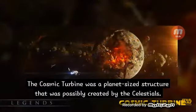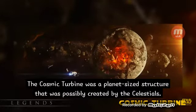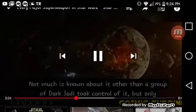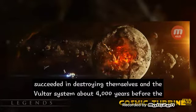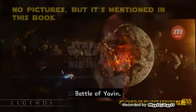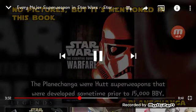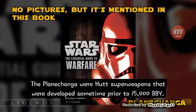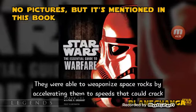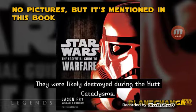The Cosmic Turbine was a planet-sized structure possibly created by the Celestials. Not much is known about it other than a group of dark Jedi took control of it, but only succeeded in destroying themselves and the Voltar system about 4,000 years before the Battle of Yavin. The Planet Chang'e were Hutt superweapons developed sometime prior to 15,000 BBY, able to weaponize space rocks by accelerating them to speeds that could crack open a planet's core. They were likely destroyed during the Hutt Cataclysms.